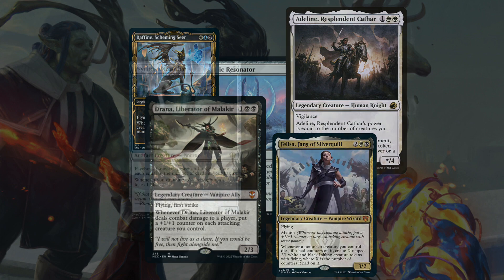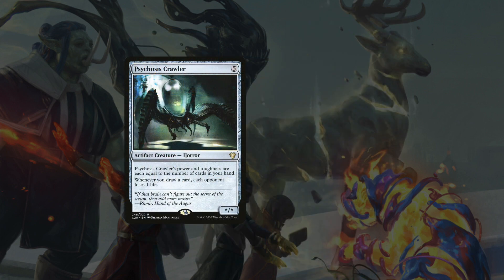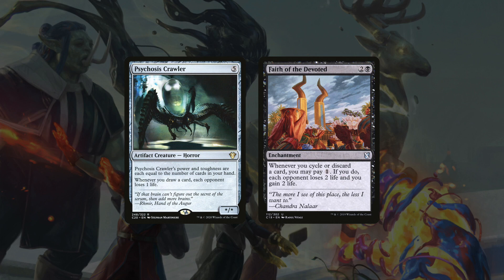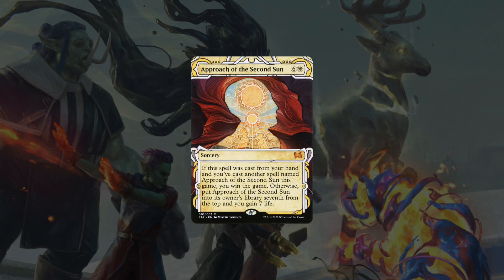A couple of other finishers are Psychosis Crawler, which makes our opponents lose 1 life whenever we draw a card, and Faith of the Devoted, which makes our opponents lose 2 life whenever we discard at the cost of 1 mana. Something you can include as an alternate wincon is Approach of the Second Sun. Raffine lets you dig deep with every combat step, so getting it out of your library 7 cards deep doesn't seem like the most impossible task. It does end the game on the spot though, so I wouldn't run it every time just to keep things a bit fresh.